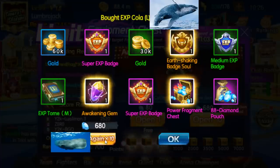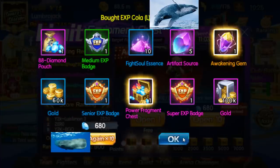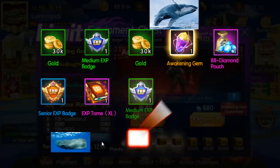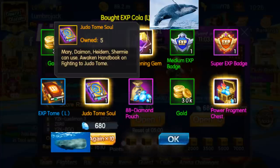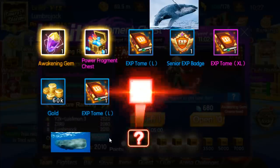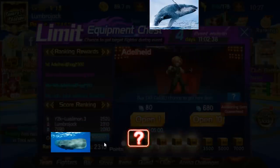Earth Shaking Badge — I'll take that, Mr. Karate uses that. Nine pulls — oh, I didn't do my free pull! Never mind, let's keep going. 6,800 diamonds down, come on give me some badges and tomes. 1,300 points. Pull number 15 — nothing. Are you serious? Oh my god, I hate everything. I'm cursed, guys — 2k points, nothing yet. Oh, this is not good.